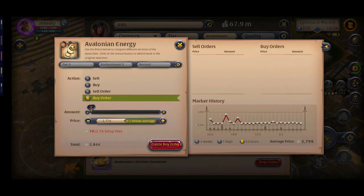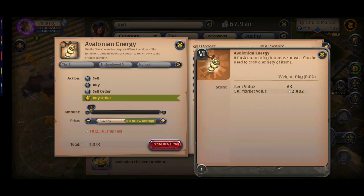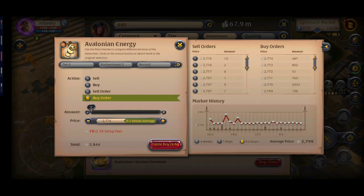Avalonian energy is an expensive item, so when you put a buy order for them you have to pay a lot of tax. Before doing that, look at the difference between prices, then put your buy order if needed. For example, if I put a buy order for it, it will cost 2844 for me because of the 2.5% tax, when there are cheaper prices in the market right now and I can buy them one by one without an order. Also, avalonian energy has almost no weight, so check all markets for lower prices and use the travel planner for transporting them.